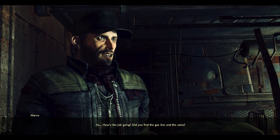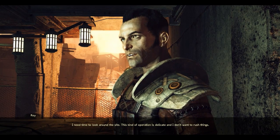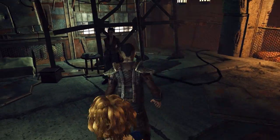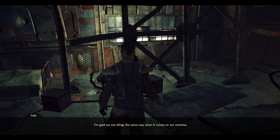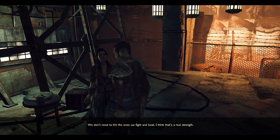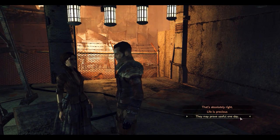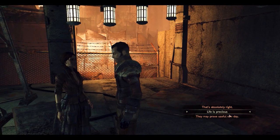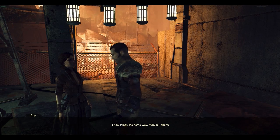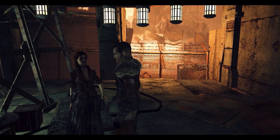Let's talk to Marco. How's the job going? Did you find the gas line and the valve? No, not yet - time to look around the site. This kind of operation is delicate and I don't want to rush things. I can't talk to him anymore. Judy - I'm glad we see things the same way when it comes to our enemies. We don't need to kill the ones we fight and beat - that's a real strength. Life is precious and they may prove useful one day. Why kill them? If only everyone thought like us.